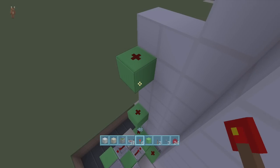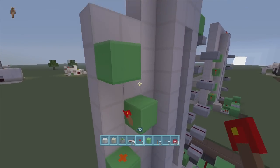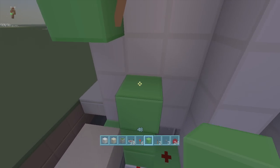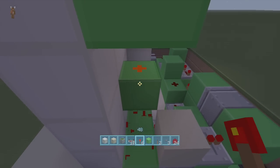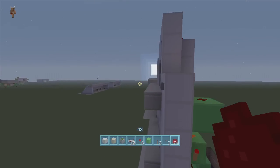On the top button, put a torch to the side, come down a block, put a block with a torch to the side, then dust. Do the same thing one more time: torch to the side, block down, dust, then put a torch to the side. It's going to activate right now so if you don't want that, delete that dust, put a torch here and then put the dust there.